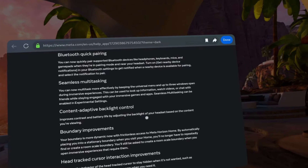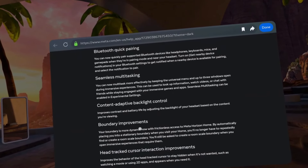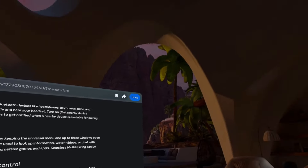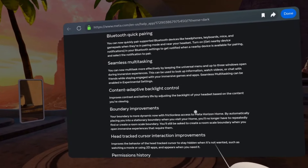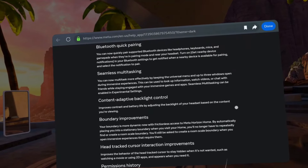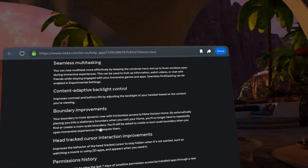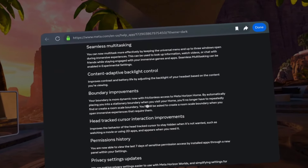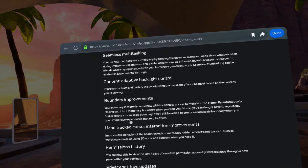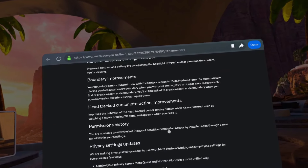Content adaptive backlight control improves contrast and battery life by adjusting the backlight of your headset based on the content you're viewing. I don't understand what they're referring to — maybe since I have a large window open it can change the lighting, but that's always been a thing with previous software. Boundary improvements — your boundary is more dynamic now, with frictionless access to Meta Horizon Home by automatically placing you into a stationary boundary when you visit your home. You'll no longer have to repeatedly find or create a room-scale boundary.